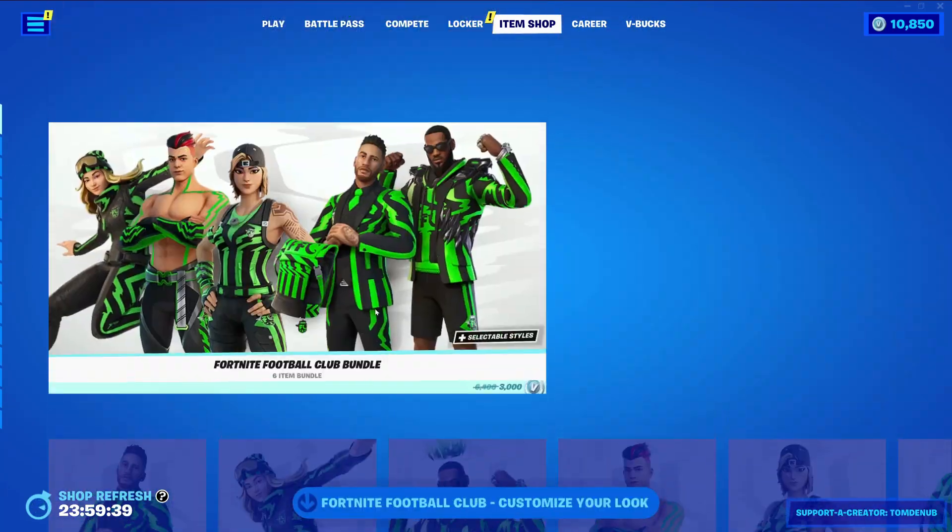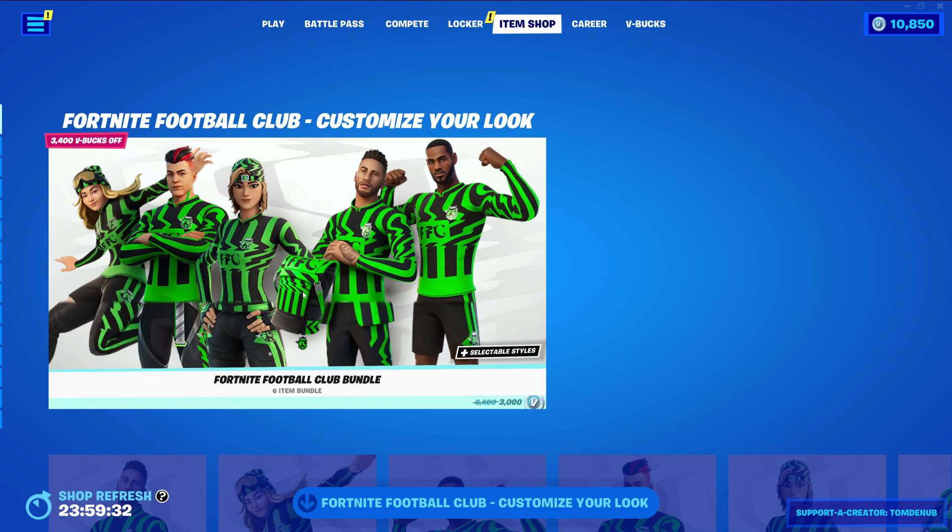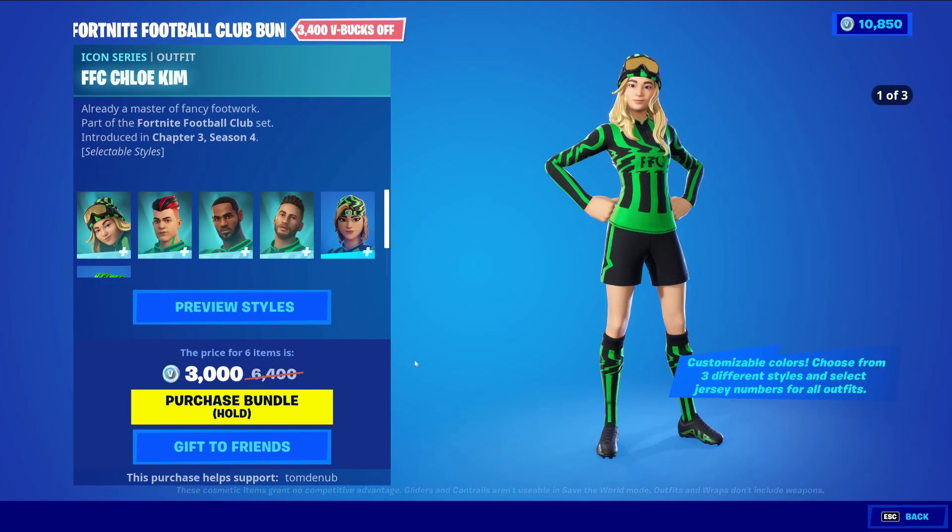It looks like today we have a ton of new skins — five new skins and a bundle that you can buy them all in. We have the Fortnite Football Club Bundle: 3,000 V-Bucks for a total of six items.